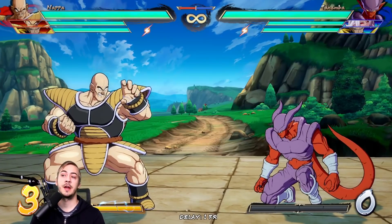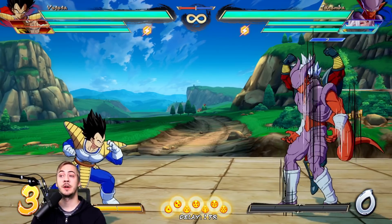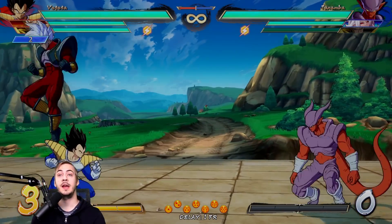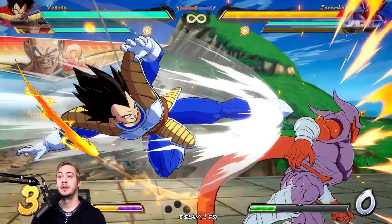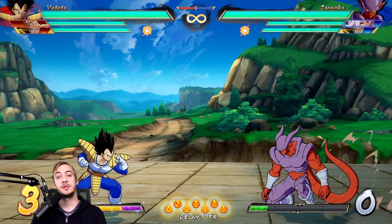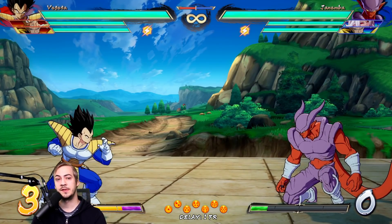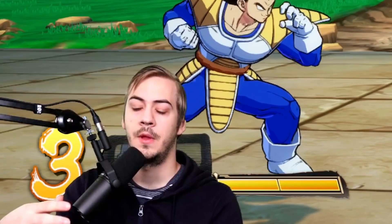And if all else fails, you can try to cause some sort of a scramble — by blocking these assists really high in the air, or by reflecting and then using an assist along with that reflect, or by anti-airing and then using an assist along with that, or canceling into some kind of option or super dash. Try to be creative, try to mix up your options as with all things in the game. So: avoid it, hit it, or cause a scramble.